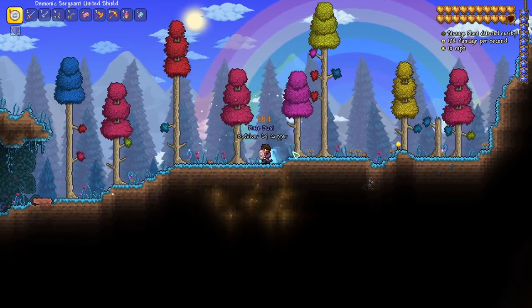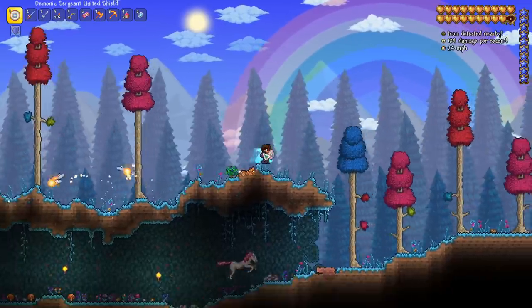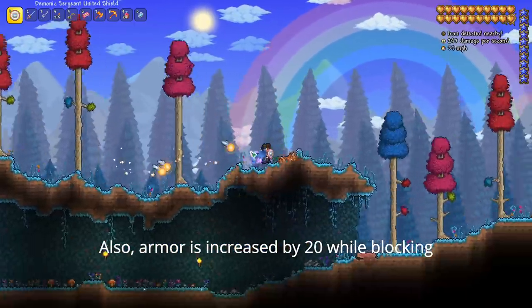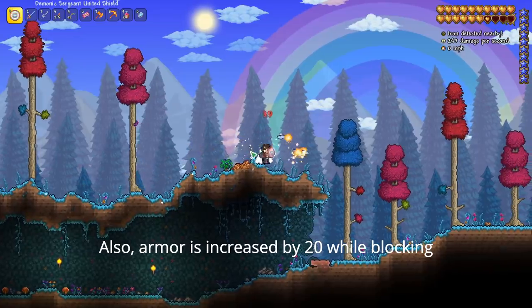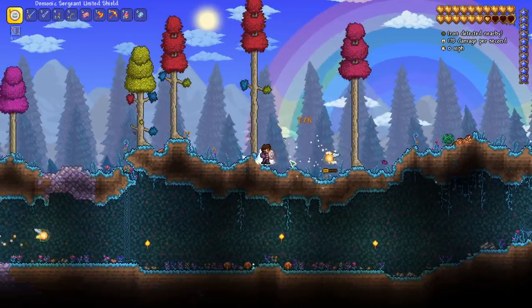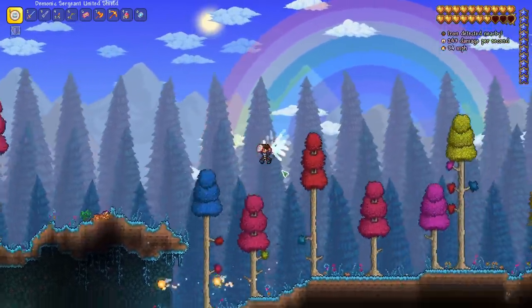Let's try that again. Right there, I didn't take any damage and I killed the pixie just by blocking. So you want to click the block right before the enemy attacks you. If you hold down block for a while, you will take damage and it won't work as well. So definitely right before the enemy hits you, click block — which is the right click — and you won't take damage and you'll do damage to the enemy.